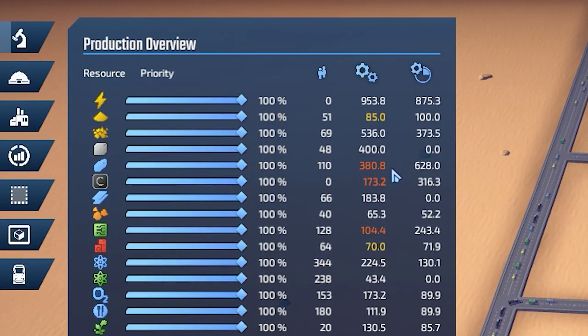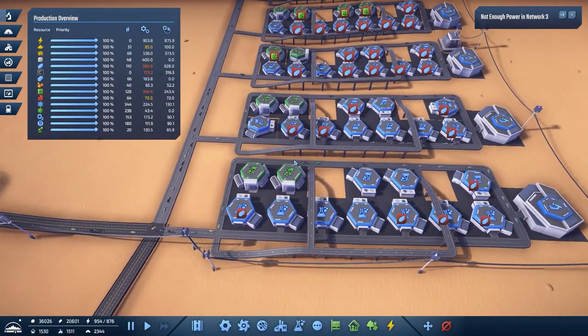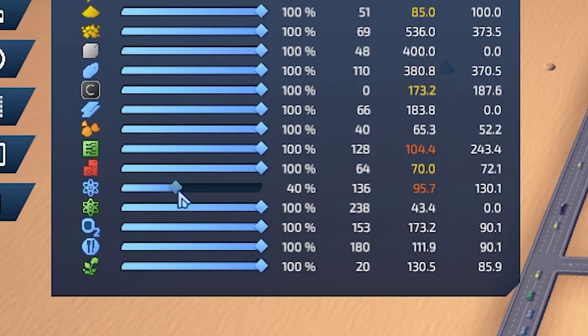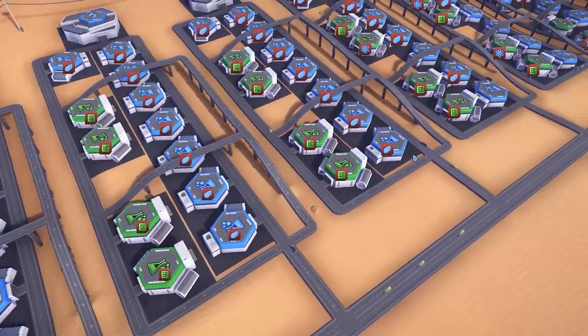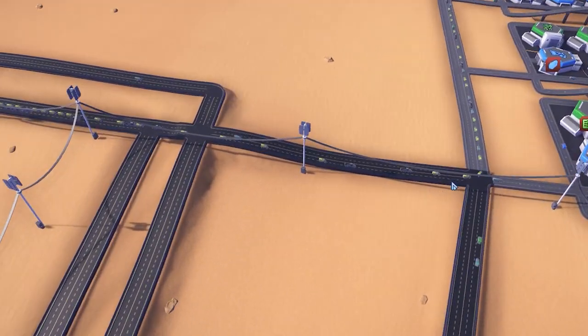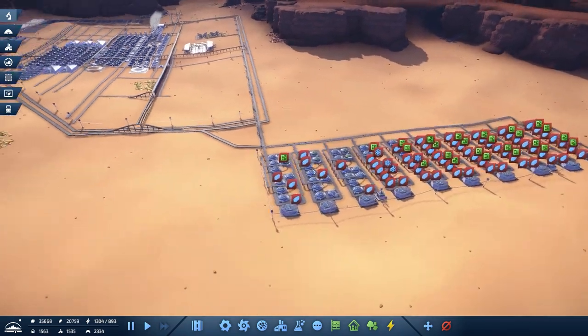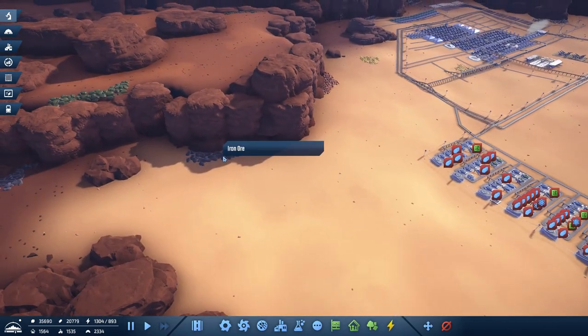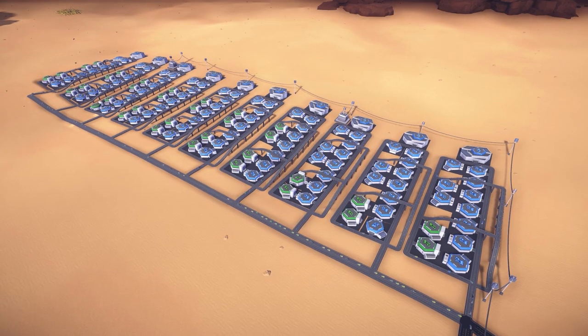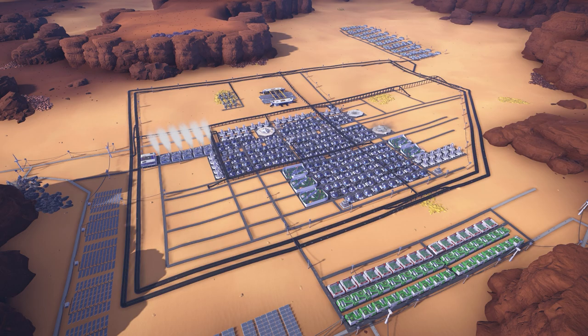Production overview time — wow, we need a lot more iron. Makes sense, we have all these factories running. We don't need all the blue science in the universe — in fact, we can turn this down to like 50%. Just looking over things — it's not bad. Things are working out quite well. The traffic isn't even the worst. Our main issue is just we are not getting enough resources, which is always simple to fix — look, there's iron right there. The science is looking good, the city's looking good, and I think this episode's looking good. So we're going to call it here — have a fantastic rest of your day and bye-bye.